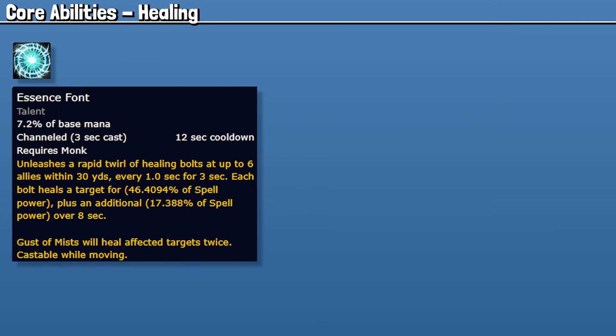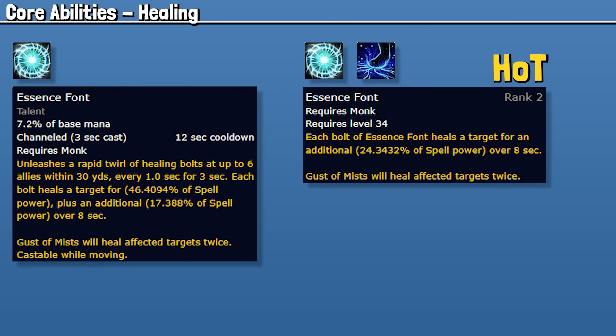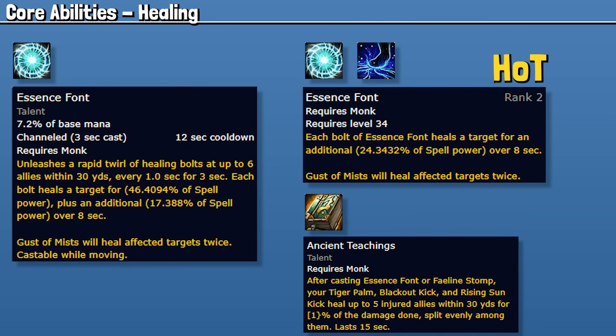Essence Font is a little bit of an AoE heal that isn't really used rotationally, but when you're talented into Upwelling it can be used as triage when you're on the move or out of other abilities and cooldowns. This will also leave a HoT behind called Essence Font, applied through Faeline Stomp or through Essence Font. The HoT does minimal healing, but players with the HoT will receive double healing from Gust of Mist, which is the important part. Essence Font and Faeline will also trigger Ancient Teachings — this is mostly a maintenance heal ability, but it represents well overall and will probably be your highest heal over the course of a dungeon, as well as a bulk of your maintenance healing, because it is a damage-to-healing ability.